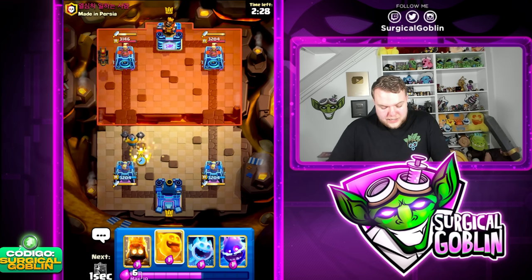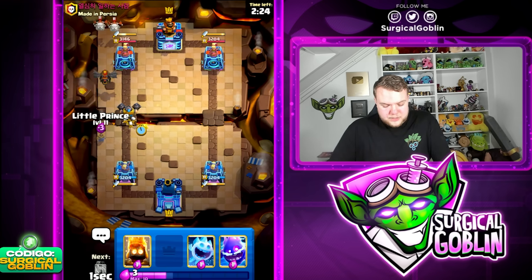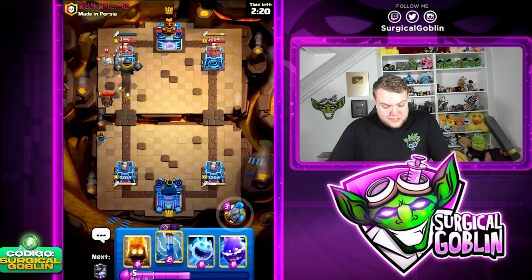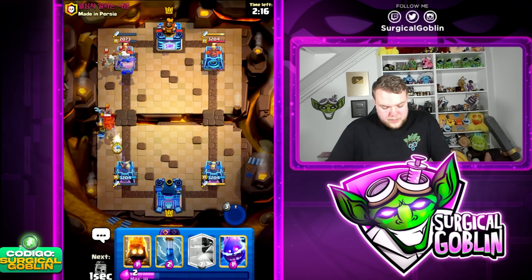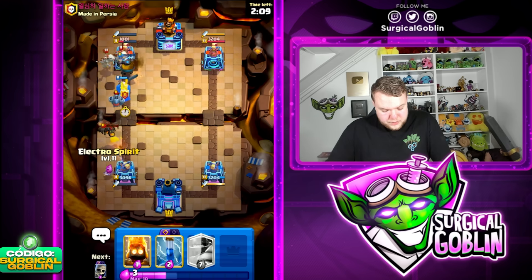Let's go with mega knight in the back and skeletons. I'd like to try and cycle towards the little prince — there you go. The little prince should be able to deal quite a bit of damage while the mega knight jumps straight to the tower. Let's use the ability and then go with ice spirit — I wanted the ice spirit to jump on top of the mega minion.